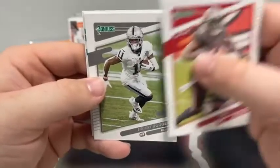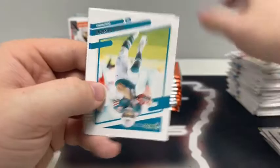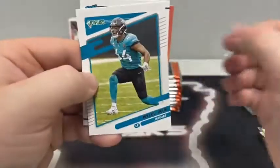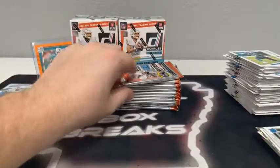Pack one of box three: Chris Godwin, Henry Ruggs for the Raiders, Chris Carson, Ben Drip, Mike Gesicki, Teddy Bridgewater, Aaron Donald to the Rams, Miles Jack for Jacksonville, and a rated rookie of Michael Carter for the Jets.